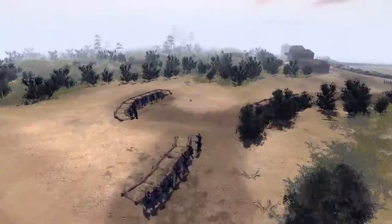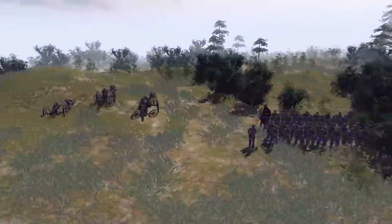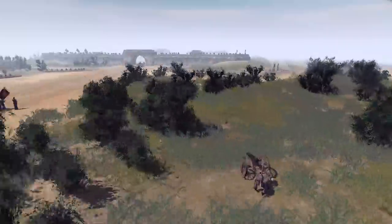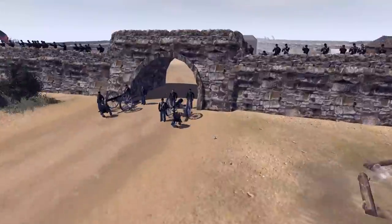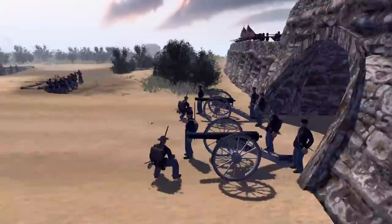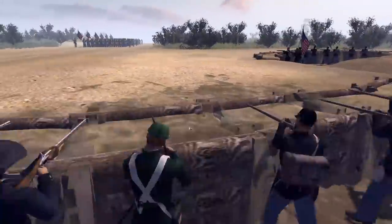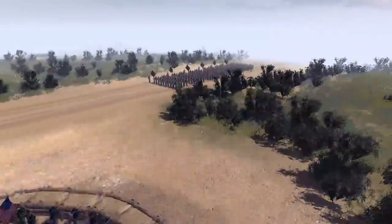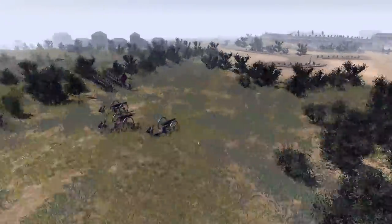I gave them double health because this fortress is so hard to take and they needed a little boost. They also have some mortars and Armstrong guns scattered throughout. The Union only has two small cannons up front, but they do have a number of sharpshooters as well as a lot of infantry defending.